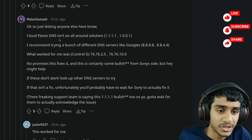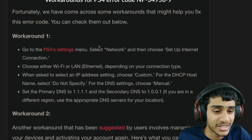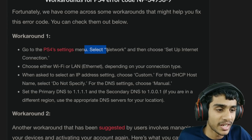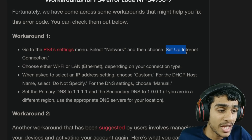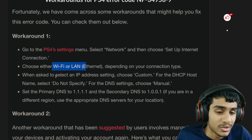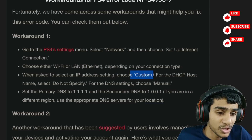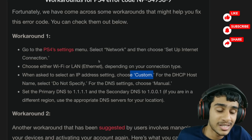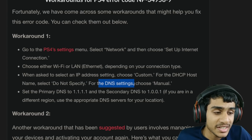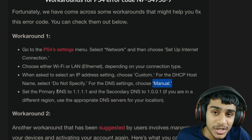You need to head over to your PlayStation network settings and change your DNS. Go to the PS4 settings menu, select the Network tab, then choose Setup Internet Connection. Either you are using Wi-Fi or LAN — select whatever you are using. Then select IP Address Settings, choose the Custom option because we are going to set some custom parameters. For the DHCP host name, select Do Not Specify. And for the DNS settings, set it to Manual so that we can change the DNS.